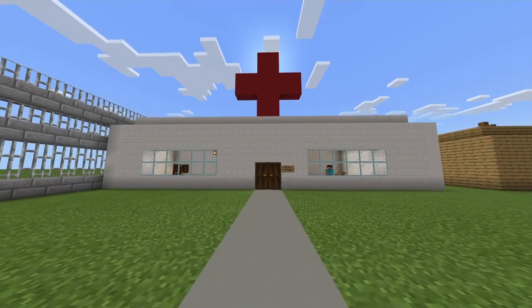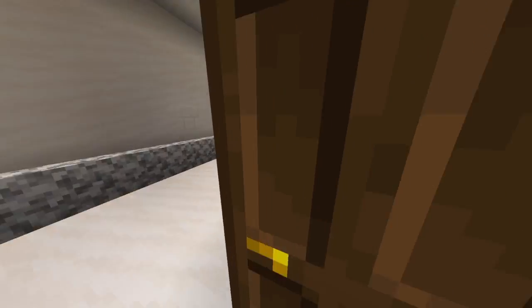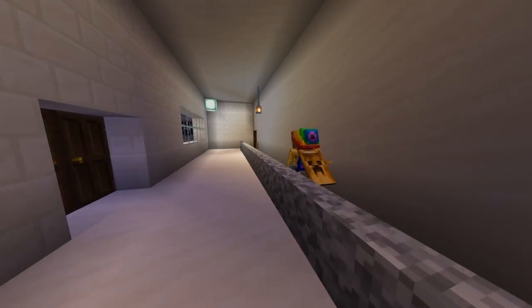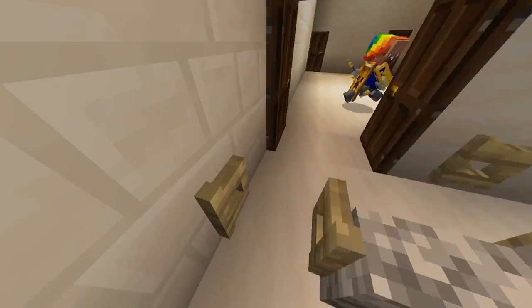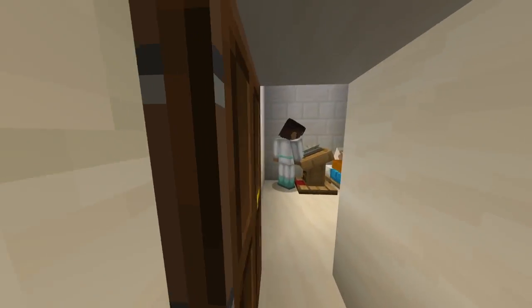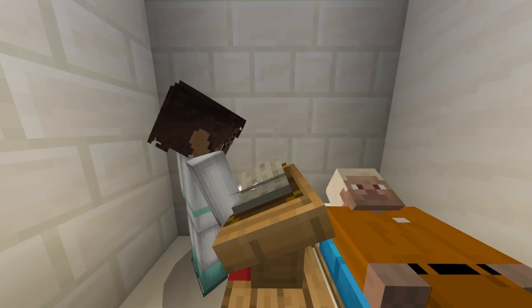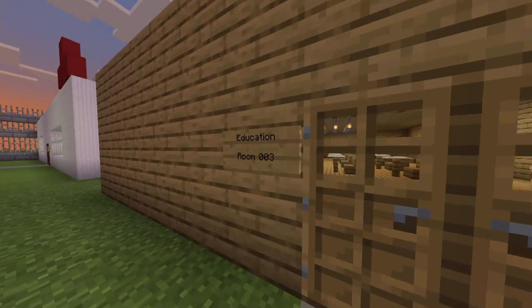Up next we have our infirmary, room 002. We have our little receptionist and they'll be taking us into the back area where we will be seeing our doctor. Right here is where the patients all sit.